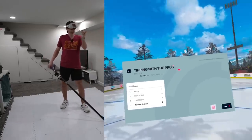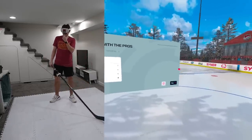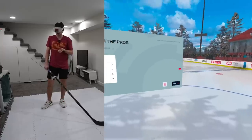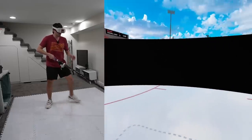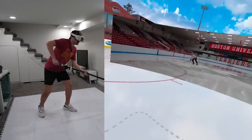First drill is Tipping with the Pros. We have seven total drills that we are doing today, so this is going to be a grind — we're going to work up a sweat. Alright, first one. We got our boy in net. This is the tipper drill. We know this one. Here we go.